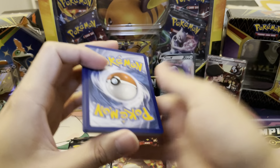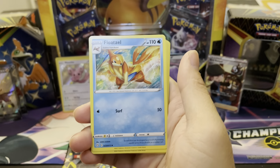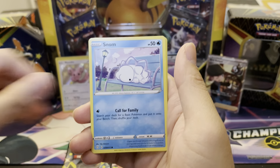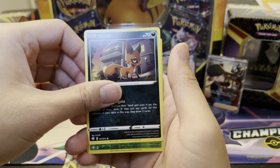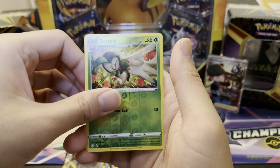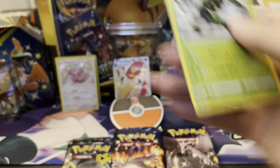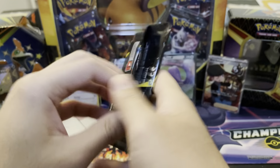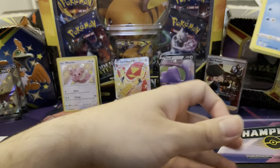Code card for you, one, two, three, four to the back. I don't know if I saw some shine in the back — hopefully I did. Snom, Trapinch, Nickit — nothing in the reverse slot — and Zarude, being rude, ruining the pack itself. This has been a rough attempt so far, but I still have hopes that we're going to close it out strong.